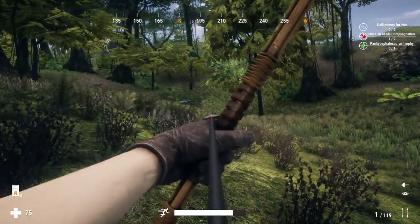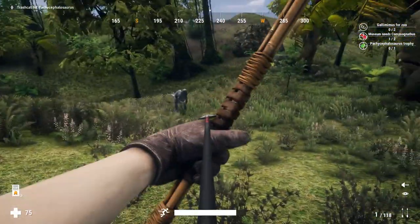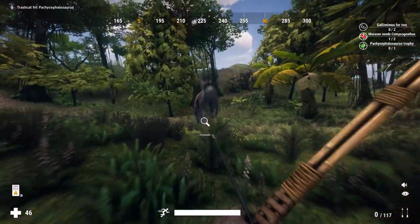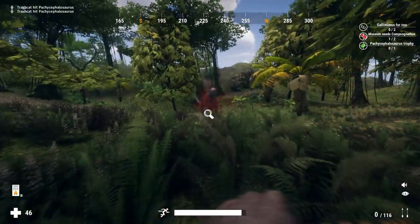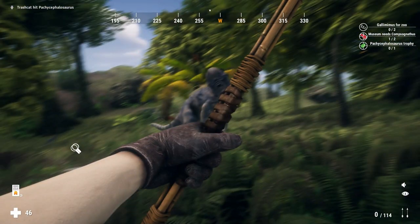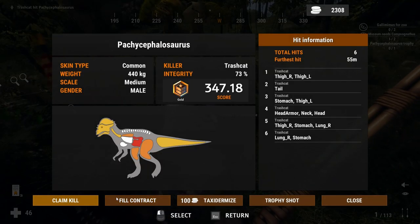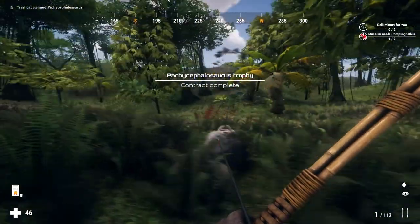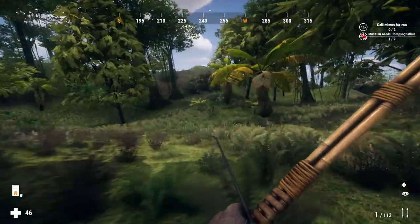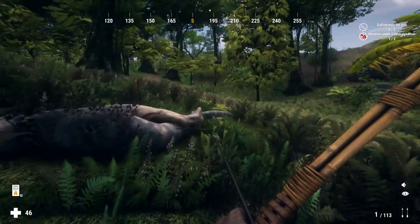Another easy dinosaur to kill is the Pachycephalosaurus. Hit it once, let it run towards you, and let it attack you a bit, because then it'll just stop and its vitals are completely exposed, letting you easily take it down. You shoot it once, let it come at you, then hit its vitals while it comes towards you — that's not going to stagger it — then it'll start hitting you about two to three times.